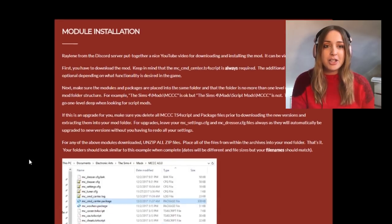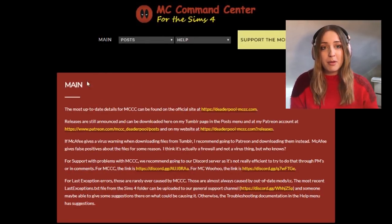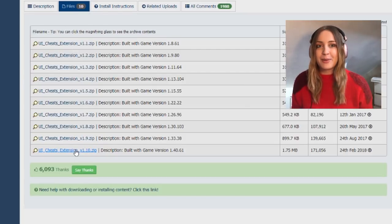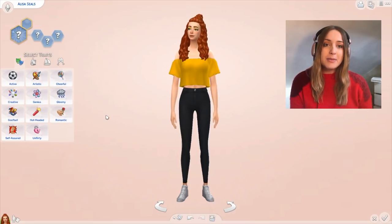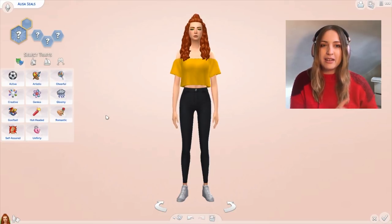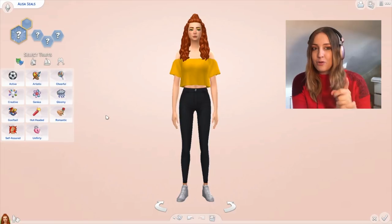I use MC Command Center and UI Cheats Extension sometimes. I have them downloaded, but I don't have them in my mods folder all the time because I have a low to mid-range computer. I find that MC Command Center and UI Cheats Extension slow down my game quite a lot because they're quite big mods. So I don't play with them day to day — I use them rarely. They're not going to feature in this apart from in this little introduction.